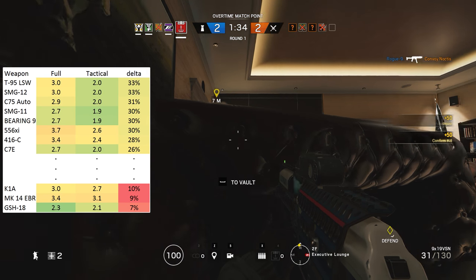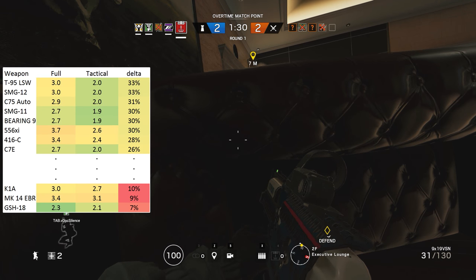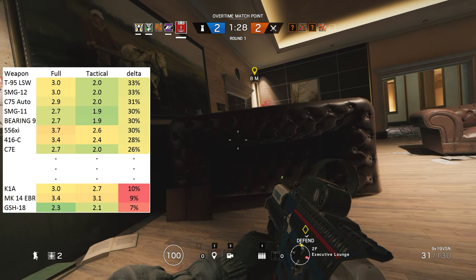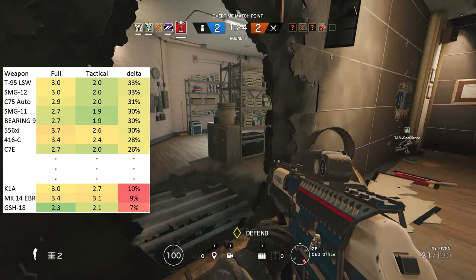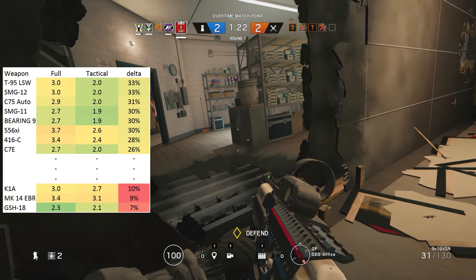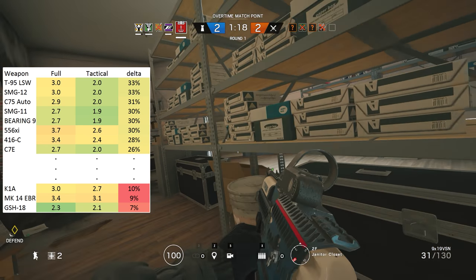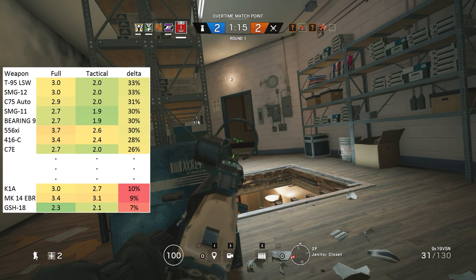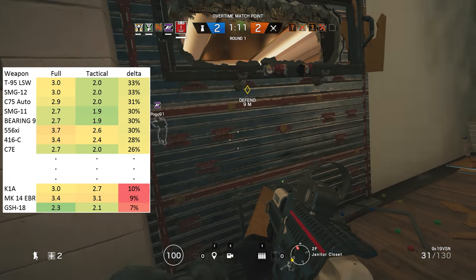But here are a few guns that stand out because the tactical reload benefit is absolutely tiny. The Spetsnaz GSH-18 pistol only allows you to save around 170ms on a tactical reload, closely followed by Dokkaebi's semi-auto rifle the Mark 14 EBR, and Vigil's K1A SMG carbine.